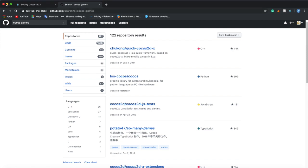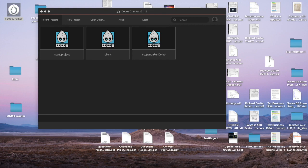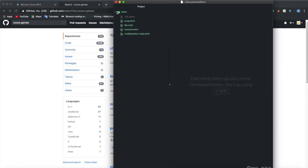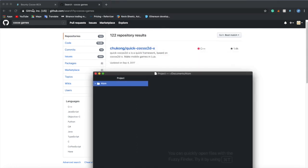When you're coding in Cocos Creator, I recommend that you download Atom, so you can edit files and change them so that you can apply the blockchain Cocos integration that I did.